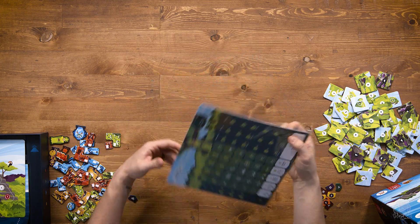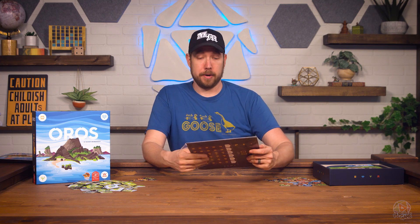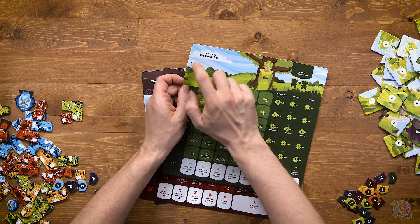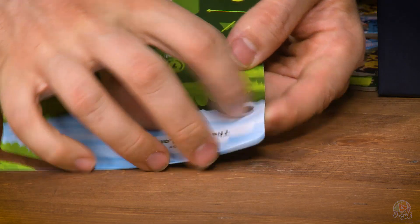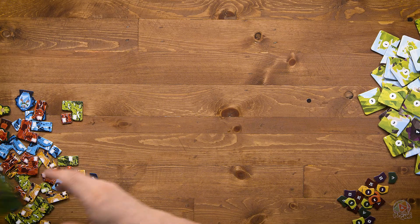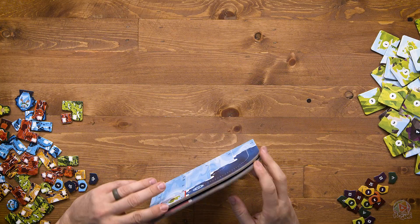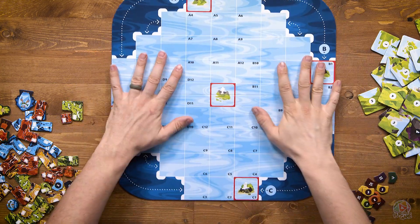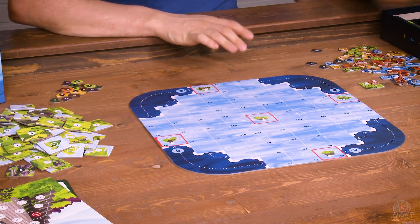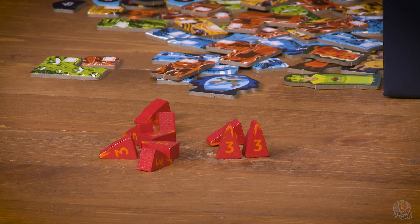Now we have these — these are the player boards. Oh, I get it now — I get the upgraded components, you'll get it in a second. So these could pop out. We have the four player boards, all the same but different colors. We have what I'm calling the pyramid board. And then we have the board board — the island board. We're going to be building the island on here; it's going to be changing and shifting according to what I read on the back of the box.